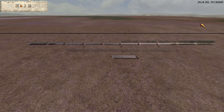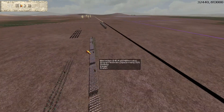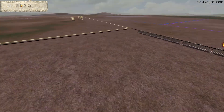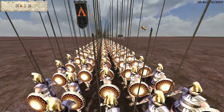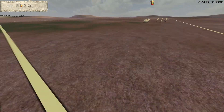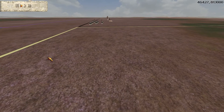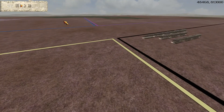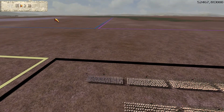Hey guys, Biscuits here from Biscuits Total War giving you a two versus two online commentary. This time I'm playing alongside Beast from the Titans clan. I have brought the Macedonians and Beast has brought the Greek factions. The plan was to do a bit of practice using pikes, and we're going to fight against two Roman factions — the Senate and the Skippii.